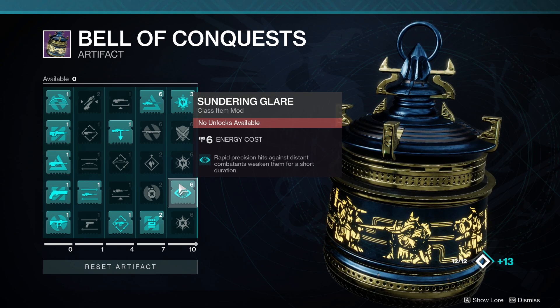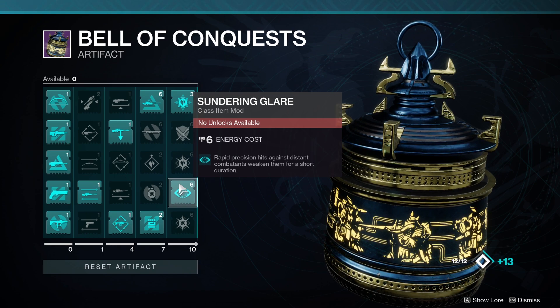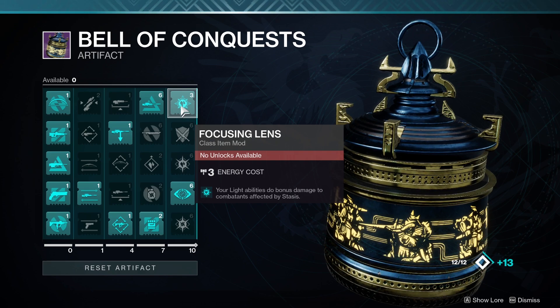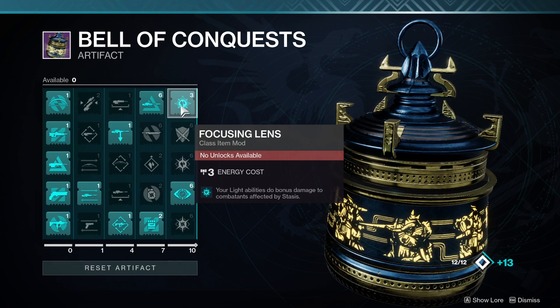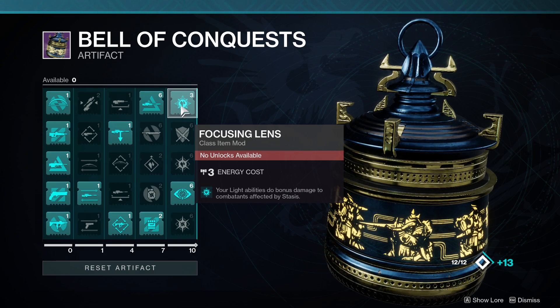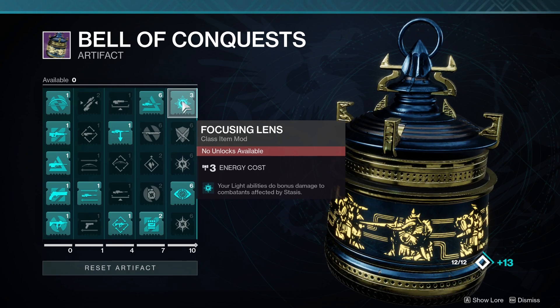But what if I told you there's actually a second mod that is going to increase your damage by pretty much the same amount, and it also stacks with Divinity? That mod is Focusing Lens — your light abilities do bonus damage to combatants affected by stasis. Now this doesn't seem that impressive at first, like okay I can deal more damage with Celestial Nighthawk or Cuirass of the Falling Star, but Well of Radiance weapon shots actually count as ability damage, and this is huge.